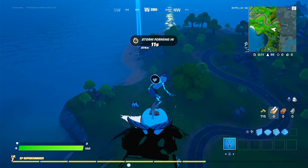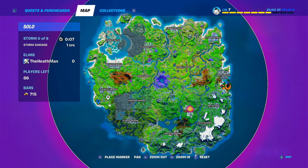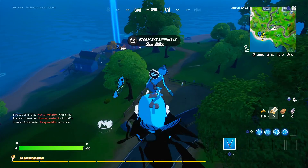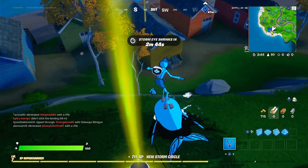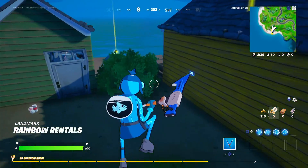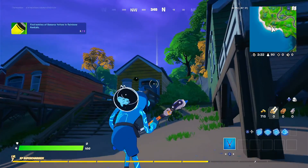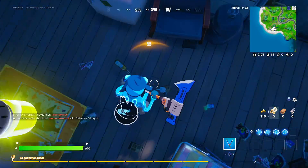Alrighty, here we are at Rainbow Rentals. It's in the bottom corner of the map area, sort of like left-south of Holly Hedges — gonna be an easy find. Here are the Banana Yellows, actually — whoa! I think I'll buy the Peely variant, he looks pretty cool. There's one right here, one right up at the hill, and one right up here.